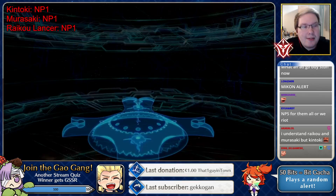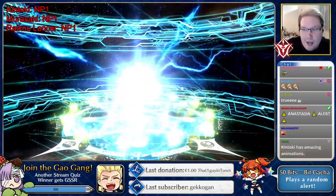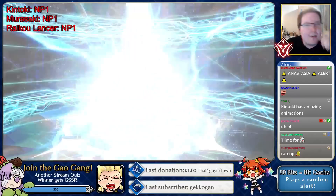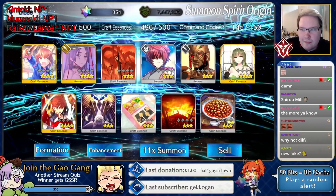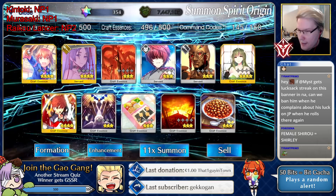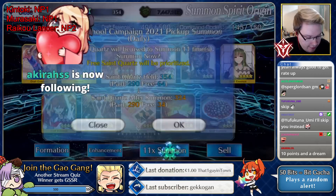Maybe I'll use tickets for Kidashan later, but starting with a multi. I want to see some SSRs on the NA side - rate-up SSRs I should clarify, because JP will not give me rate-up SSRs easily at all. We start with a gold spin - could it be a rate-up class? Hey, is that Raiko Lancer? The first NP2! Not much else in the multi besides Raiko, but that's still a good multi. Counter updated - NP2 in the bag.